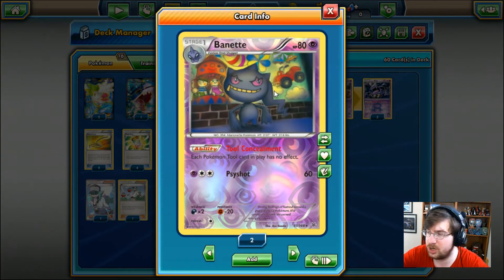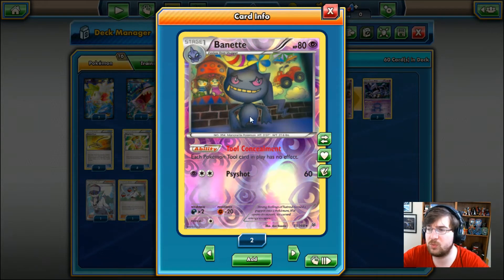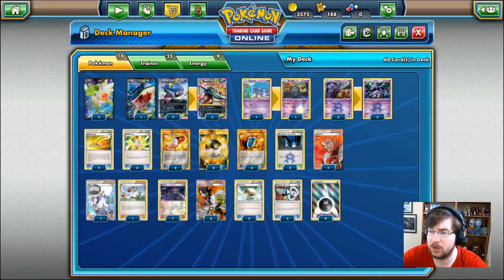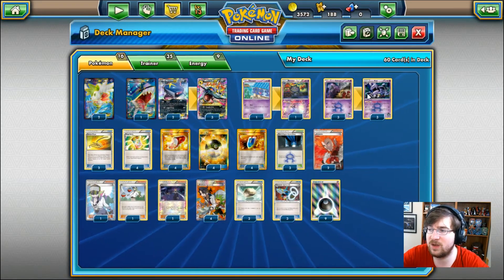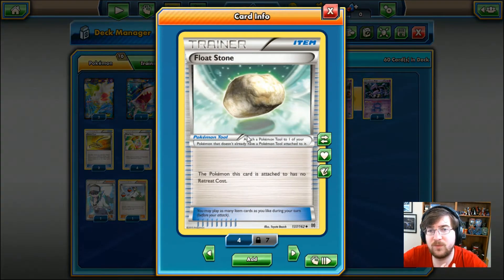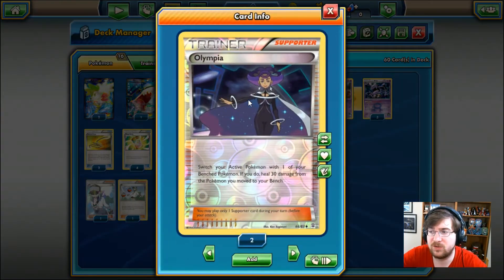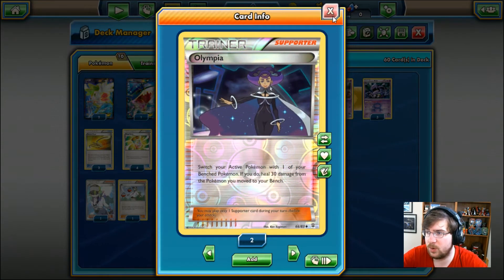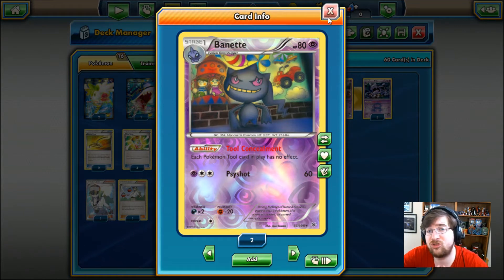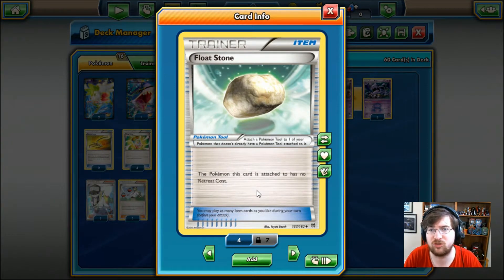We are also running one tech — a Stage 1 Banette, 80 HP Psychic Pokemon — and the only reason we're using this is for Tool Concealment. Each Pokemon tool card in play has no effect, so we are going to want to use our Spirit Links prior to playing this Pokemon. What it does is stop Pokemon on our opponent's side from using Floatstones. We do want to use Floatstones ourselves, but we have other methods — the Escape Rope and an Olympia — so we're not locked in ourselves.